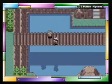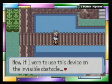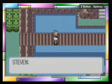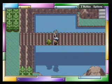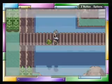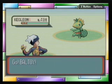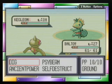Hey Steven, what's up? They sure are. What's this here? Ah, it's another Kecleon, huh? We found one of these back in Flannery's gym. So, I'm gonna use Jigglypuff, I think.